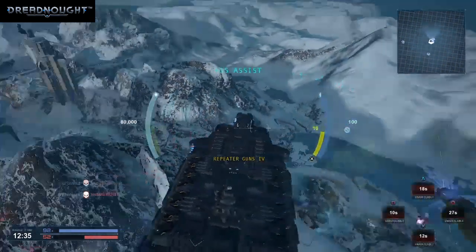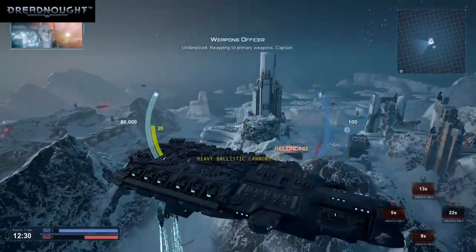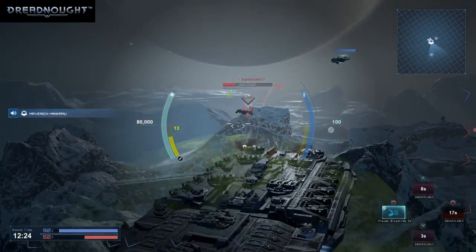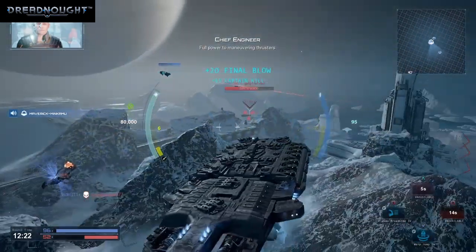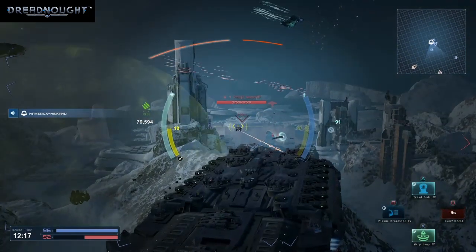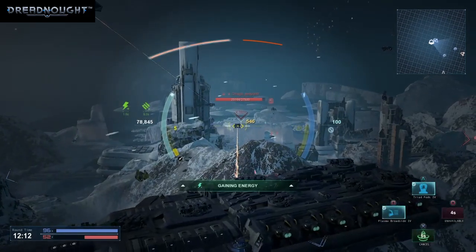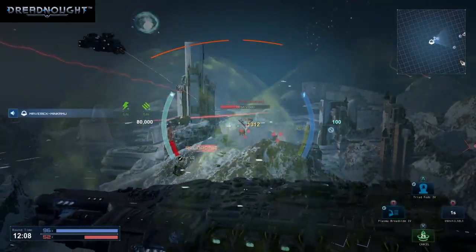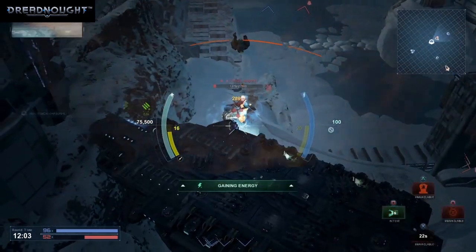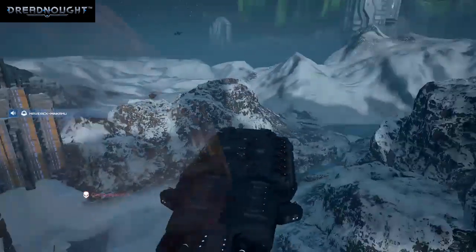Oh, thanks Captain. You stole my kill. Understood. Swapping to primary weapons, Captain. Full power to maneuvering thrusters — that did it, hostile destroyed. Fire on this target — all vessels, we've got an enemy contact. Jump complete, cycling jump. Broadside, open fire. Scratching another enemy. Destroyed an enemy tack cruiser. Yeah!